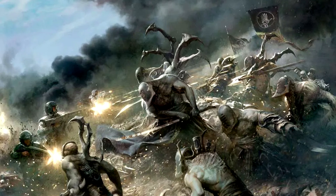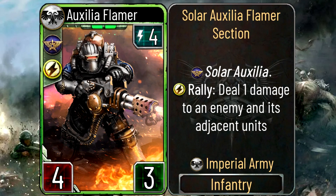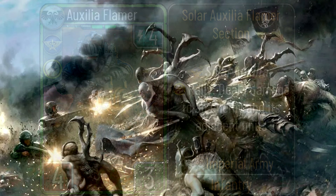The first card we have is the Auxilia Flamer — 4 energy, 4/3, rally, deal one damage to an enemy and its adjacent units. The fact that it has rally already makes it an okay-ish card for me. That doesn't mean it's going to see play in every deck, but if you're building a Solar Auxilia deck this could be a beautiful addition, helping with AoE you might otherwise be lacking. If you face Defenders of Caliban, this can be a lifesaver. Overall a nice unit.